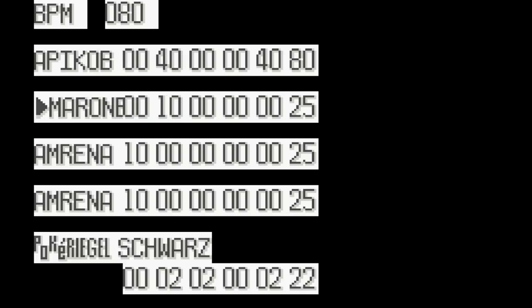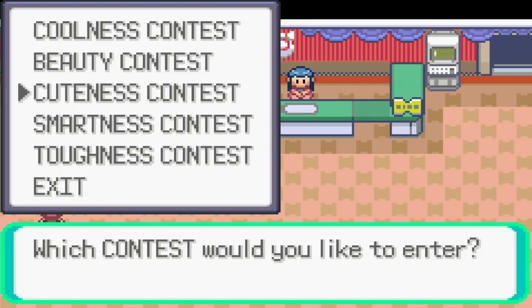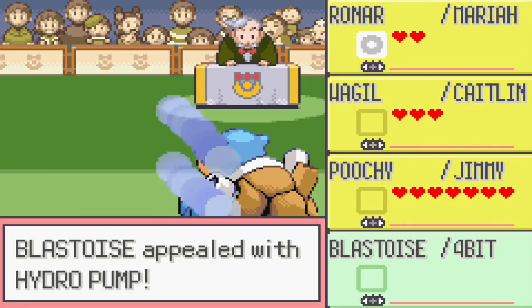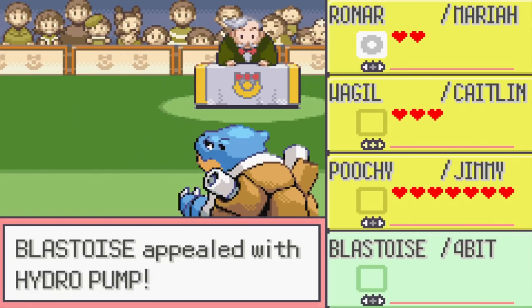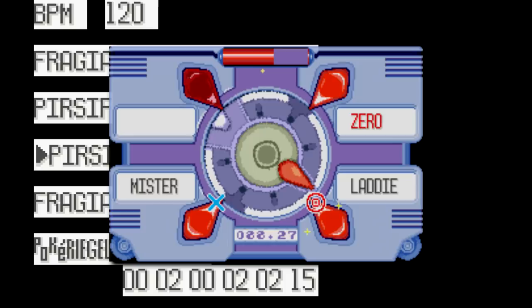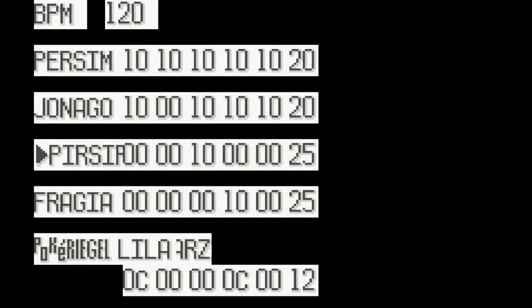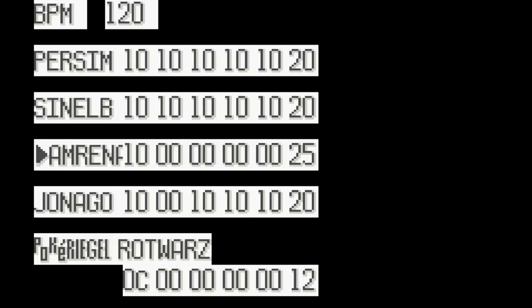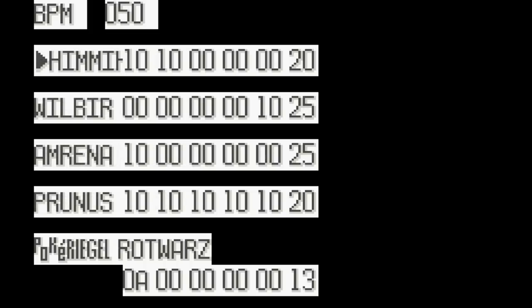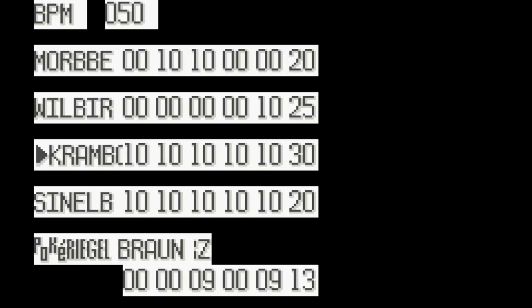Finally, moving away from the audio stuff, there's a debug test menu for the PokeBlocks — the things used for contests. This menu is essentially a really basic berry blender that lets you mess around with berry values and combine them to form a PokeBlock. The hex values here indicate things like their smoothness, flavor, and color. It's not the most interesting debug menu, but any debug menu is still cool to have kicking around and accessible.